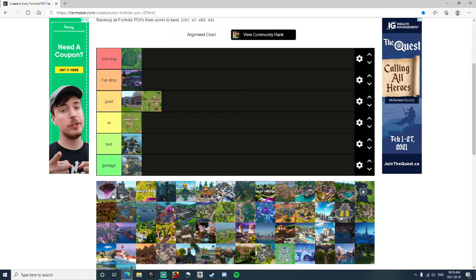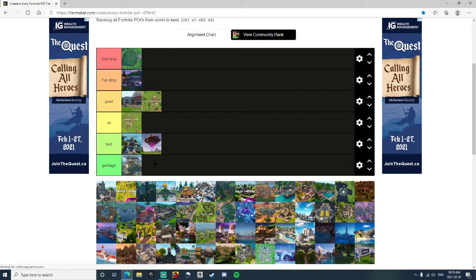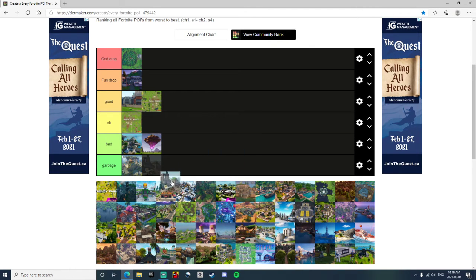Floating Island — I'm going to put this into Bad. Most people like the Floating Island, I really don't. You would always die there immediately, it was pretty bad to be honest. It's not Garbage though, because you could rack up a few kills and maybe survive. Flush Factory — I'm going to put it into Okay. It was fun just having the toilet memes and that big throne there, so it's an okay drop.